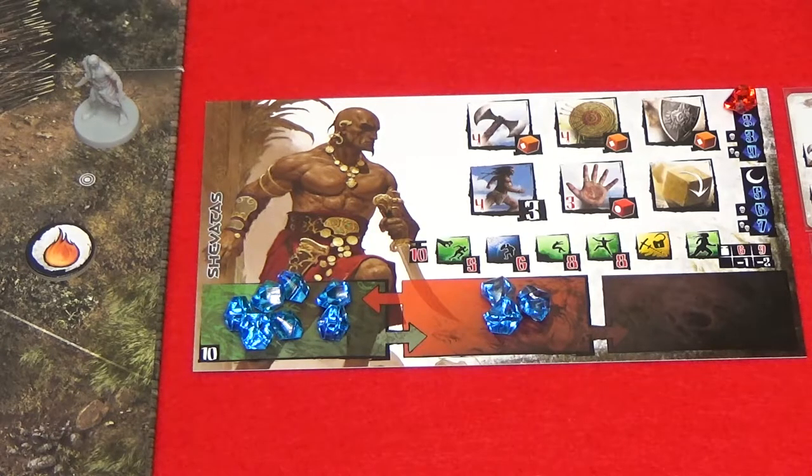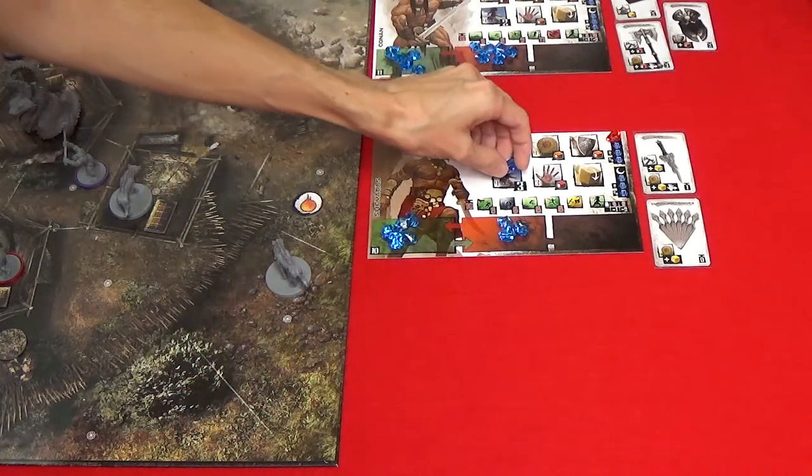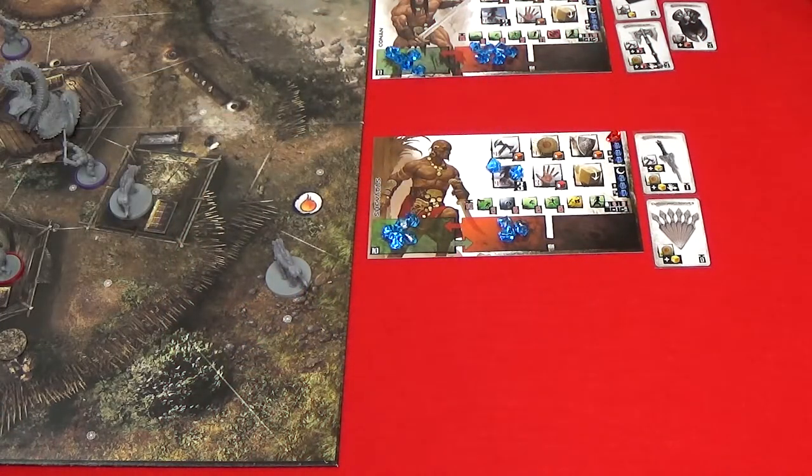The first movement points a hero spends will always use these free movement points. Heroes could start their turn by attacking a unit then using their free movement points to move, as long as it's their first move action this turn. If a moving hero stops to perform any action other than a move, they lose all remaining free movement points. Heroes can use gems to gain more move actions: assign one or more gems from the reserve zone to the move space, and for each gem assigned the hero gains one movement point that must be spent immediately.